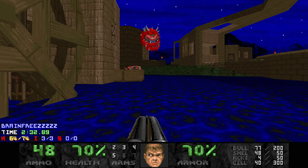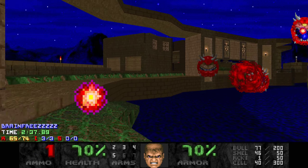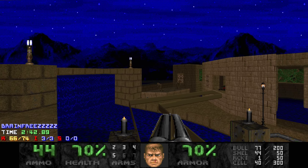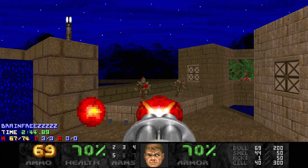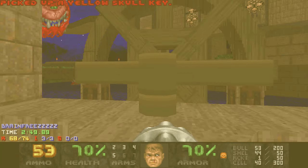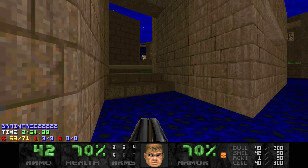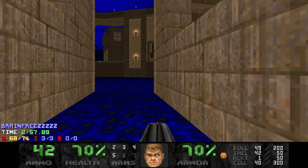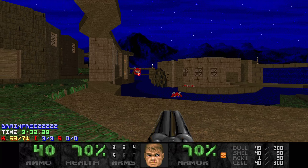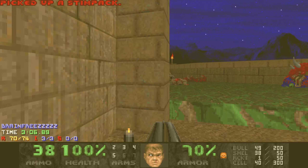Now we can go back this way and it's a lot of cacos. Grab the yellow skull key. There's a secret - even though it says zero of zero secrets, there is pretty much a secret in this map, which is very easy to forget about.